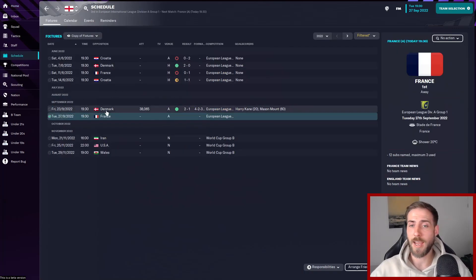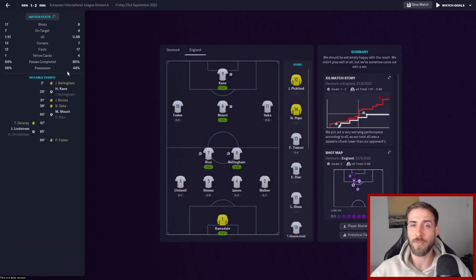Last time we played Denmark and got a 2-1 win away from home, which was a really good result. We didn't exactly dominate - the stats were in Denmark's favour and we had to grind out the victory - but we made the most of our chances. Ramsdale had a great game with a 7.2, Declan Rice and Bellingham controlled the midfield on 7.2 and 7.5 respectively.